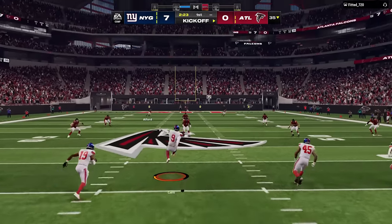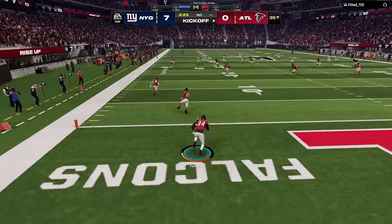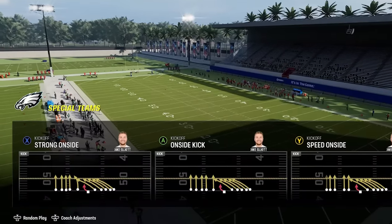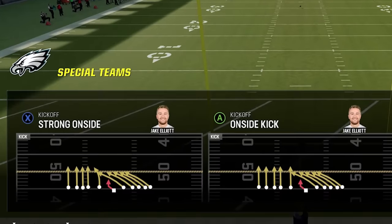The best way I find to kick off is by kicking it normally into the far right corner of the end zone. This will usually result in either a touchback or at the very least a difficult return, as it's hard to get all the way around the kick coverage from this area. There are also going to be times when you might need to get an onside kick.